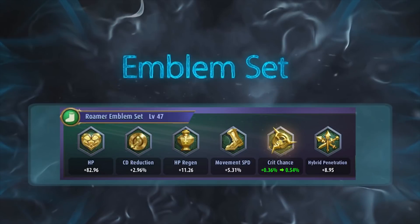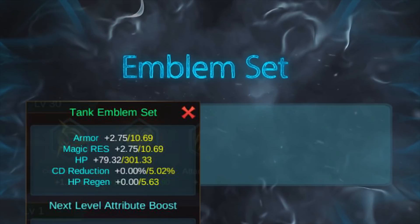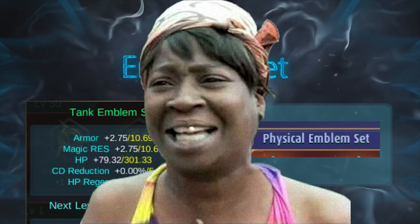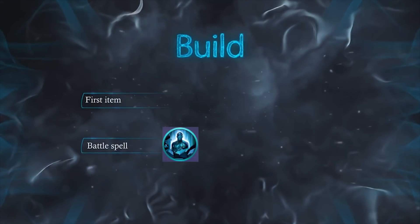For emblem sets, I advise getting Roamer if you have it at level 30 or above since it gives high cooldown reduction, movement speed, and additional HP. Or you can just go with tank emblem since that works perfectly with a tank like Ekai. Or even go physical emblems if you're lazy. For battle spells, only Petrify is worth taking on Ekai. It will help you stop enemies in their tracks for a short while so you can position your ult better, and it works on multiple enemies.